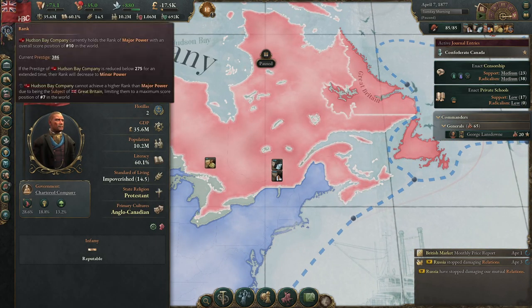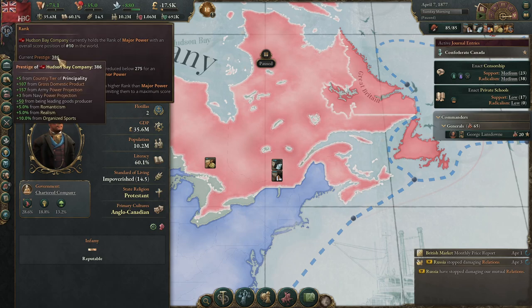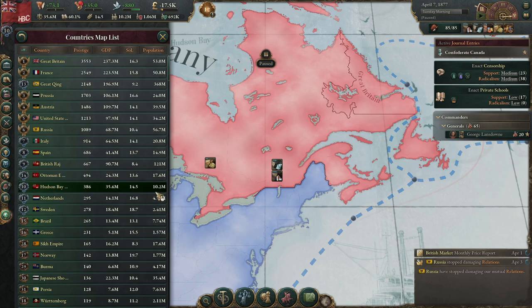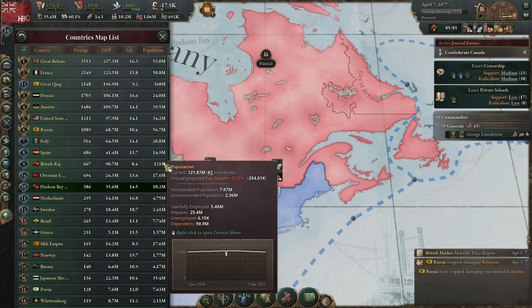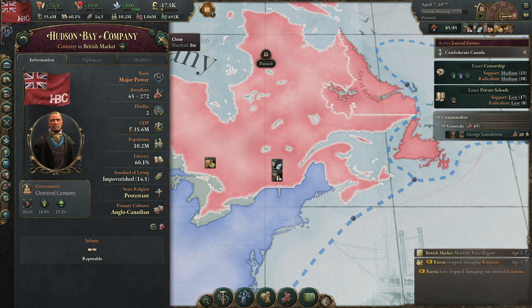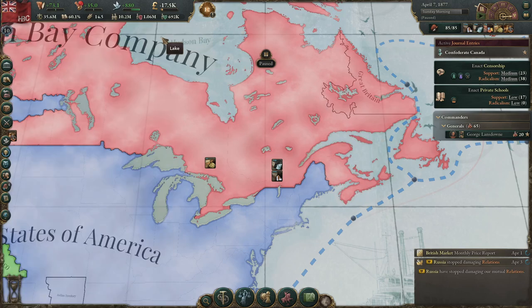We're now ranked 10th in the world, which is pretty impressive considering what we are working with. We're right behind Spain and the British Raj at the moment. Considering the difference in our GDP and population, I'd say we're doing well. Hopefully next episode we'll get closer to fighting the US for the rest of Canada. Thank you guys all for watching — hopefully it's helped you, and I'll see you all next time. Bye for now.